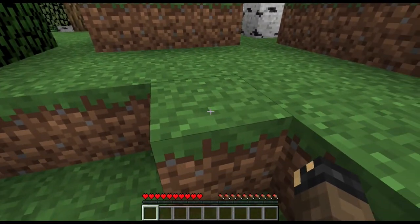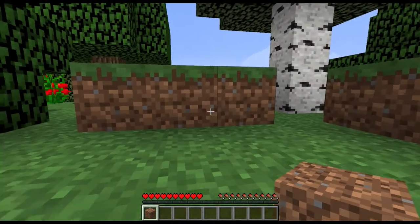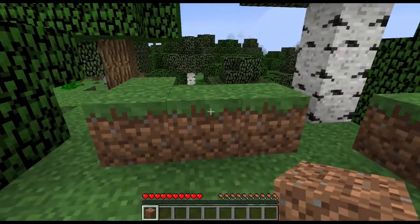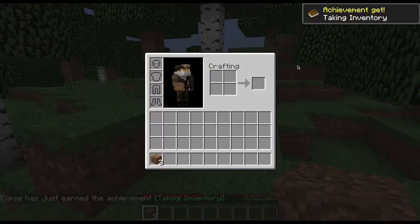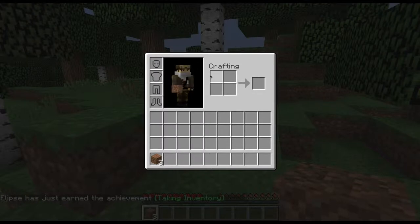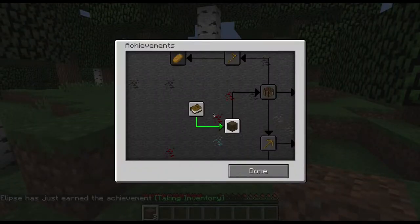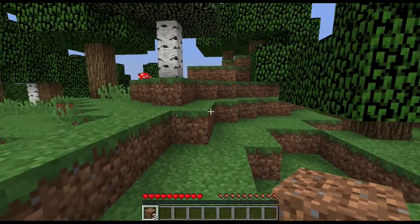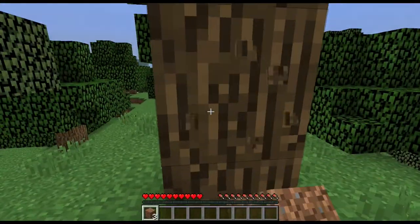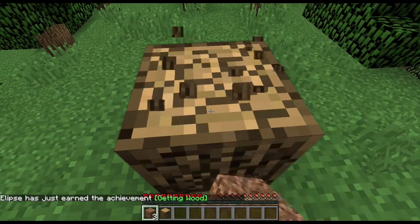You gather resources simply by left-clicking and holding it down until the block drops. So we have a dirt block — let's get another couple of blocks just to show how it works. You can see that they've stacked there. We got an achievement called 'Taking Inventory'. We can see the achievement menu — today we'll only focus on that achievement and getting wood. Hold down left click until the block drops, and we'll collect all the wood in this tree.